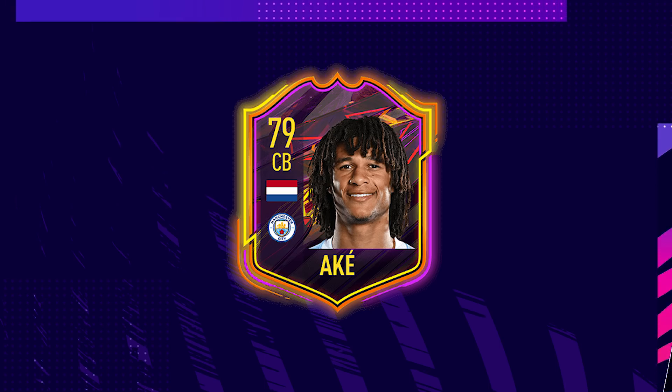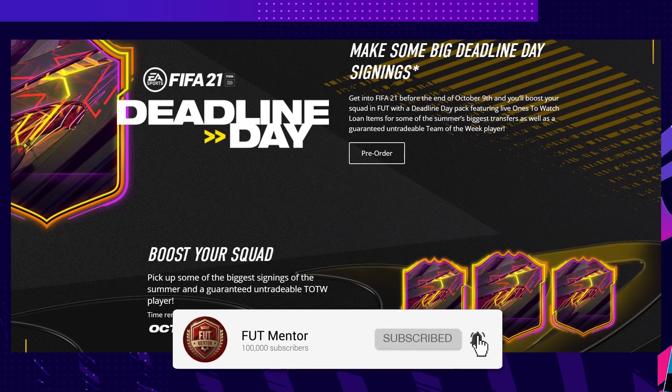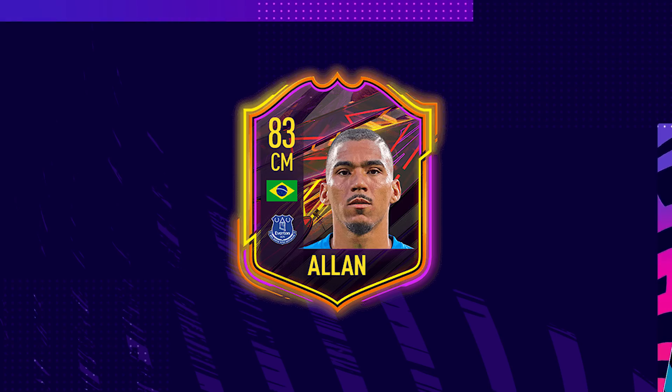We are going to be receiving the deadline day pack on or before October 16th. To earn it, you just need to play FIFA 21 the full game — EA Play does not count. You need to play before 8pm UK time on October 9th, the release day. If you have ultimate or champions edition and are already playing that night, you will automatically qualify just by logging on.